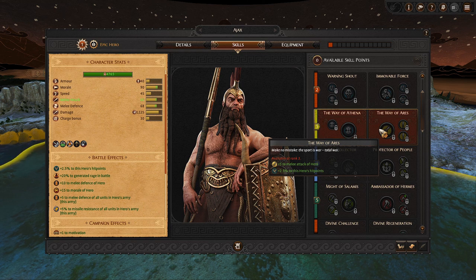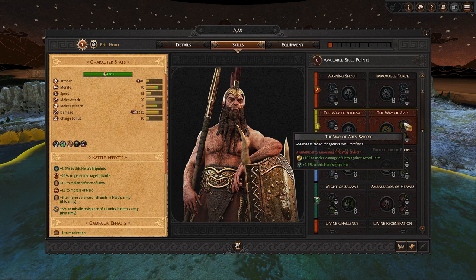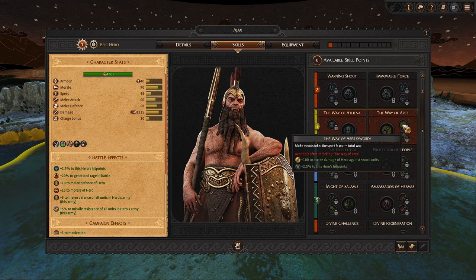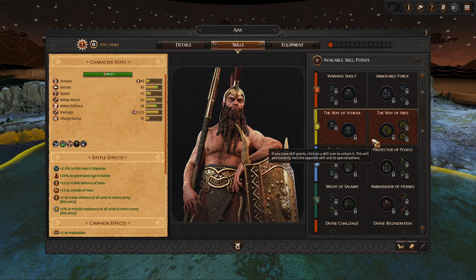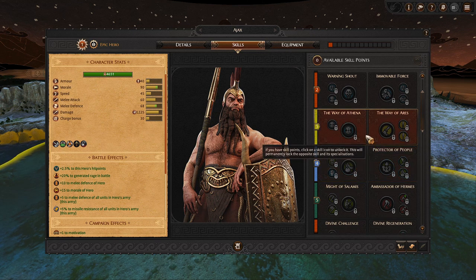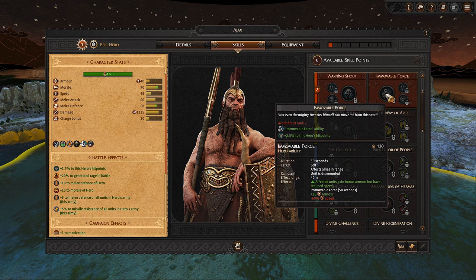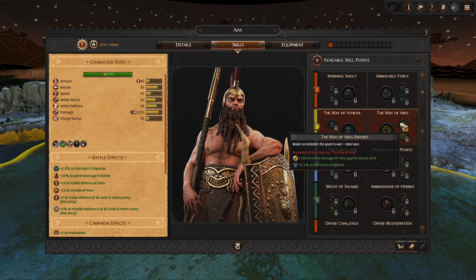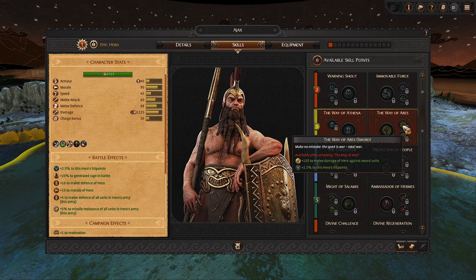Ares obviously means attack. We get increased melee attack, which is your hit rate, and you can boost your damage — 100 points against heroes or against sword units. If you're fighting sword units, you get 100 points to melee damage factored with weapon damage and attack rate. It's a sizable increase, but only against sword or only against spear. Thematically and practically, I think you're much better off going Athena, because Ajax is your defensive monster on the field — practically unkillable with other skills on the tree. The attack bonuses here are too situational: sometimes you'll fight sword, sometimes spear, sometimes axe, making these skills wasteful.